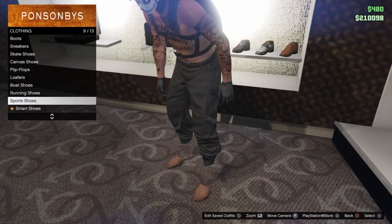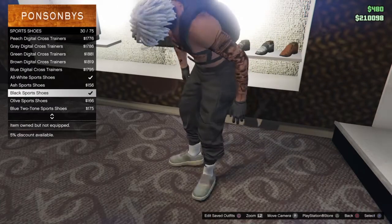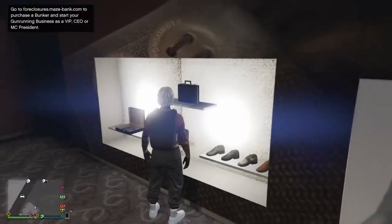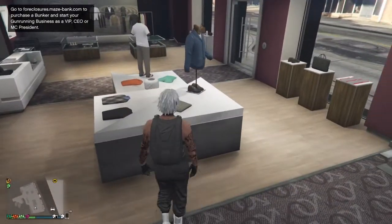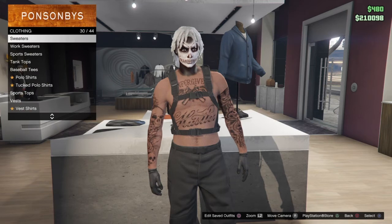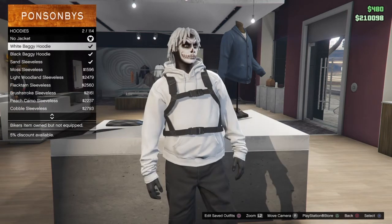You guys want to go to sports shoes and select the all-white sports shoes. Then go over to tops, go to hoodies, and select the white baggy hoodie.